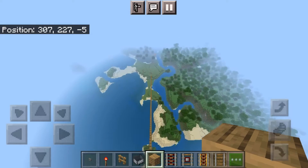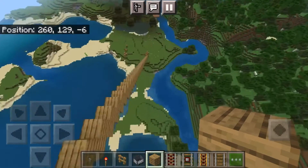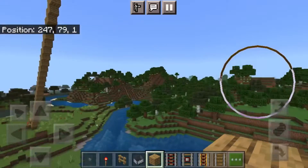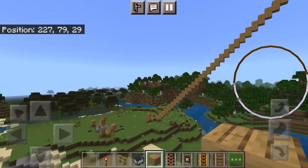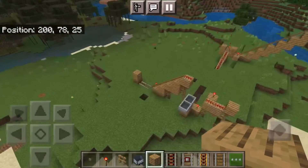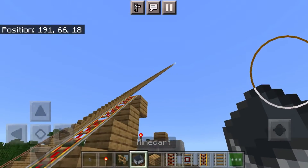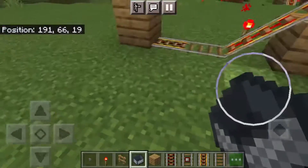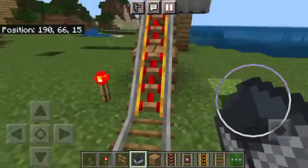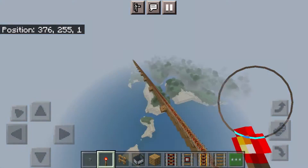Now I'm just gonna have to place the rails — this is terrifying. Imagine just walking up to here, placing your minecart, then looking up and that's what you see. You'd probably just not go. And that is our roller coaster complete!